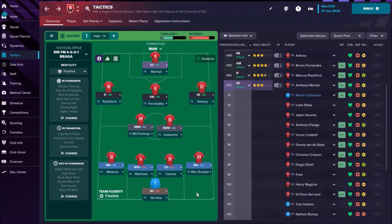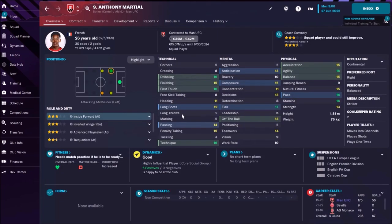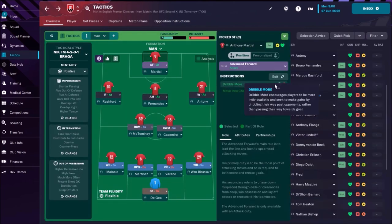When we are speaking about tactics, I will play a 4-2-3-1 formation, and this would be my first team. I also have some individual instructions. As an advanced forward, we don't have Ronaldo anymore, so Martial is going to be my advanced forward. He's awesome, he has great dribbling — so dribbling more is his individual instruction.